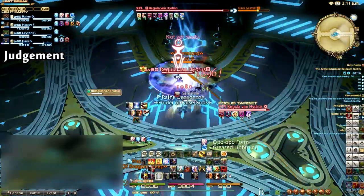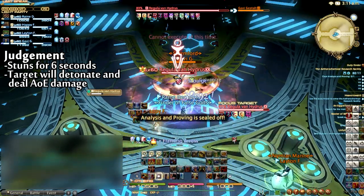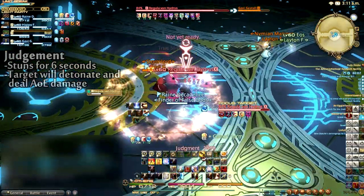Van Hydrus will turn and face one of the party members and stun them for about six seconds before placing an electric pool beneath them. After a short duration, this player will explode, dealing medium damage to themselves and any other players nearby.